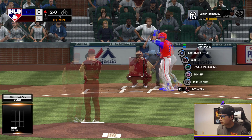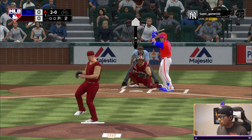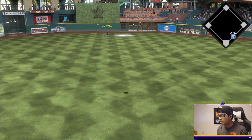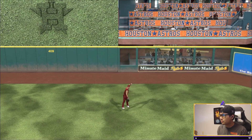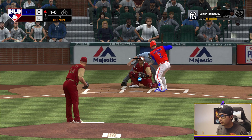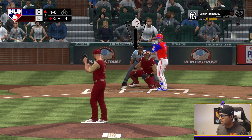As he takes the first two pitches for a 2-0 count — he has 94 speed, we can't let him get on. That was crushed; if that was a fastball, that probably would have been gone. Good thing that was a changeup. Alex Bregman Diamond — a 92 Diamond Bregman, a very, very good card as well. But man, he is very patient.